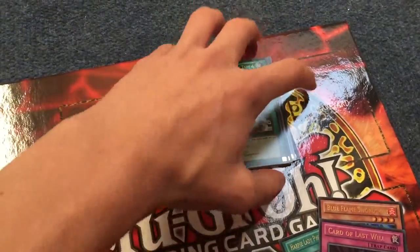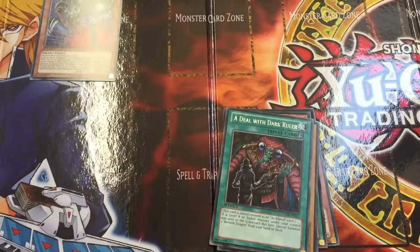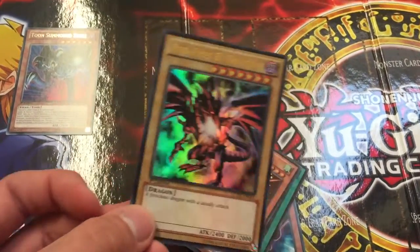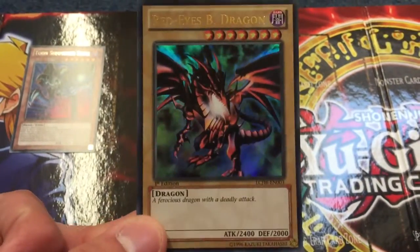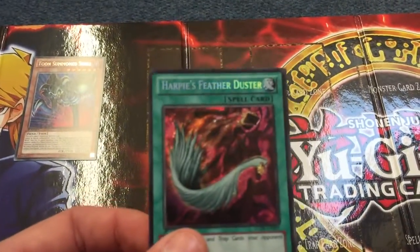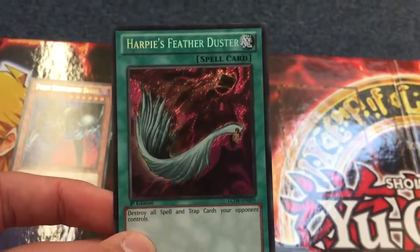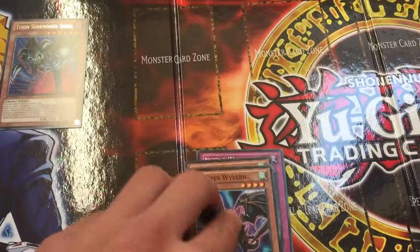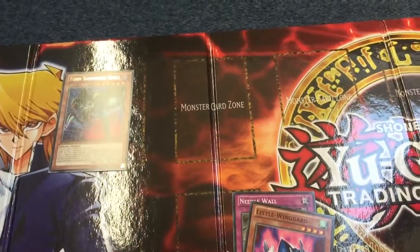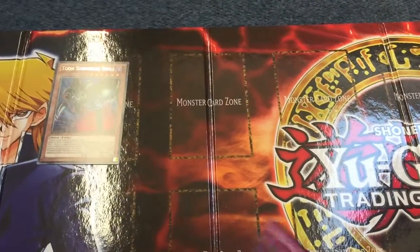The last pack: I got Dangerous Machine Type 6, Dragon Zombie, Deal with the Dark Ruler, and — oh yes — Red Eyes Black Dragon! Another one, another one I was hoping to pull from one of these five packs. Very nice. Harpy Lady 3, and Harpy's Feather Duster — it's a shame it's banned because it does have quite an amazing ability, and especially if you play a Harpy deck it just fits well in there. Red Eyes Wyvern — that'll probably fit with a Red Eyes deck — Little Wingard, and last but not least, Needle Wall.